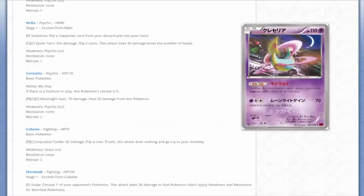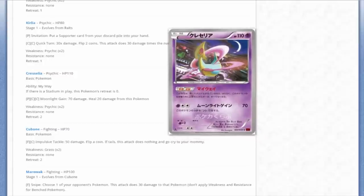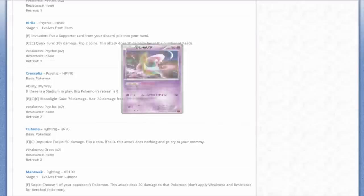We'll cover Cresselia next. It has an ability called My Way: if there's a Stadium card in play, this Pokémon's retreat is zero. But it's essentially the same as Hydreigon's ability, except Hydreigon gives it to other Pokémon whereas this is just for itself. Moonlight Game for Psychic and two Colorless does 70 damage and heals 20 from this Pokémon. There's no reason to use it - they have yet to print a good Cresselia card in the TCG since before Black and White. Poor Cresselia. R.I.P.